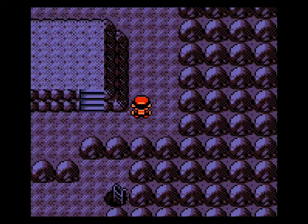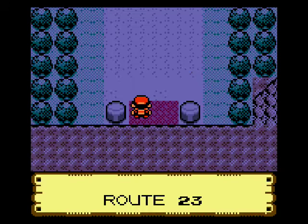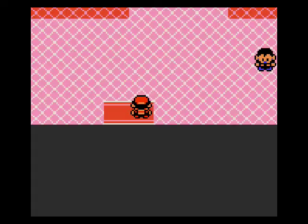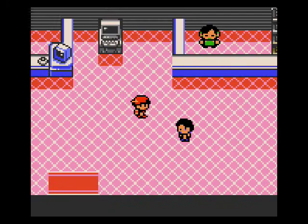This place is kind of short compared to the other Victory Roads, I suppose. Anyways, now we're here at the Indigo Plateau — the ultimate goal for trainers, Pokémon League HQ. Now here's the problem: we're gonna have to cut this video short if you want me to do this right.